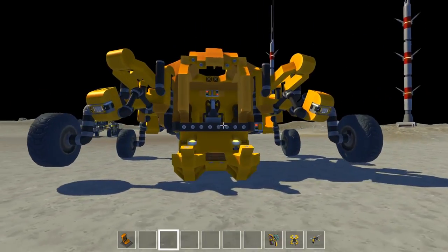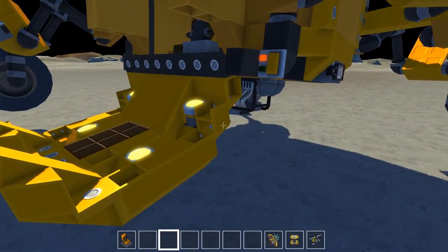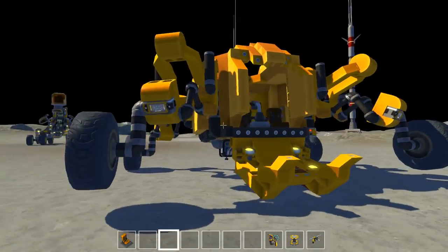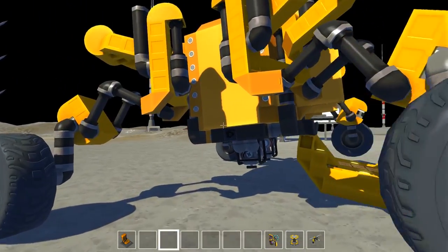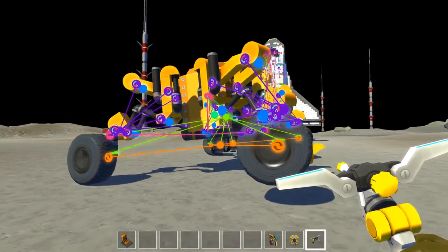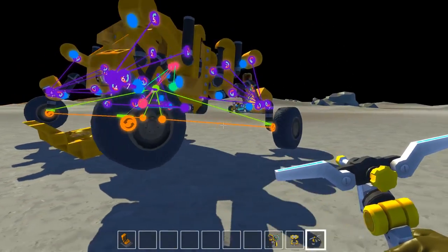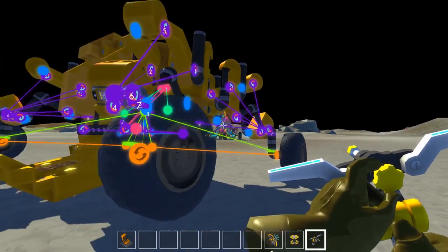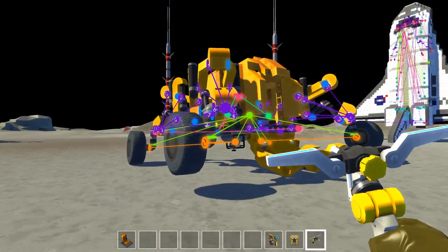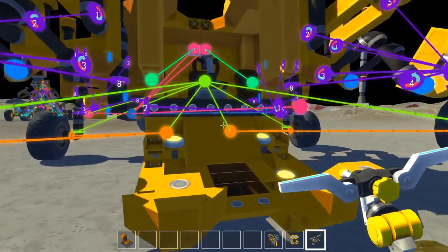We're going to check out the moon rover real quick. This is another creation that looks extremely detailed — you can see he used all those individual pieces, that is awesome looking. Let's open up the spider web: lots of controllers, lots of them. Looks like there are a lot of bearings on here. Neither one of these creations lag at all, which is pretty good considering the amount of bearings. He did a really good job with that.